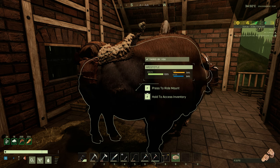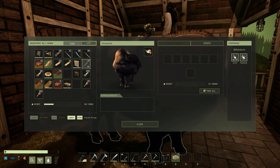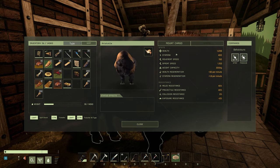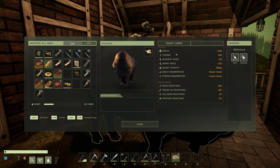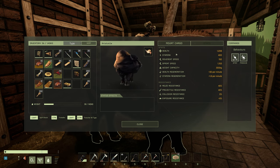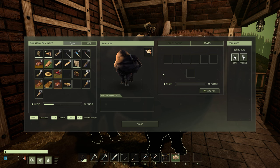Next up is the Buffalo. I'm only going to be showing you the Buffalo with the basic saddle on to make it a fair comparison — I'm not going to be showing you the Buffalo harness. Buffalo stats: health 1206, stamina 400, movement speed 150, sprint speed 1153, weight carry capacity 300 kg, health regen plus 30 per minute, stamina regen plus 1.6 per minute, melee and projectile resistance both 40%, collision and exposure both zero percent. Cargo capacity with the basic riding saddle is six slots and one G-slot item.